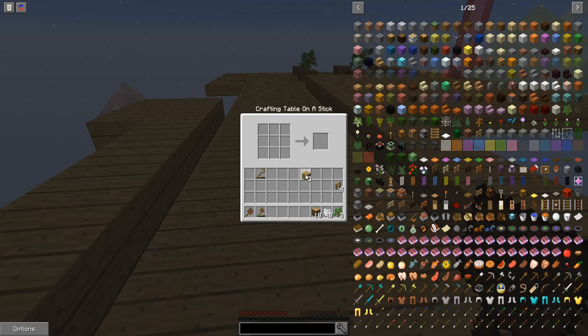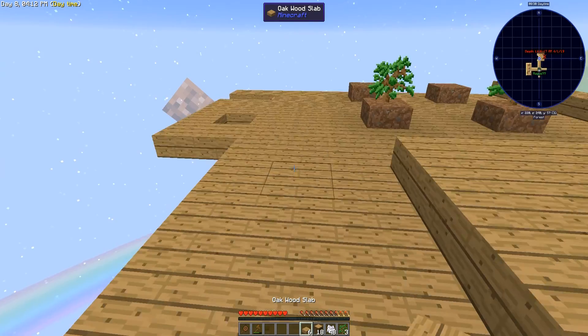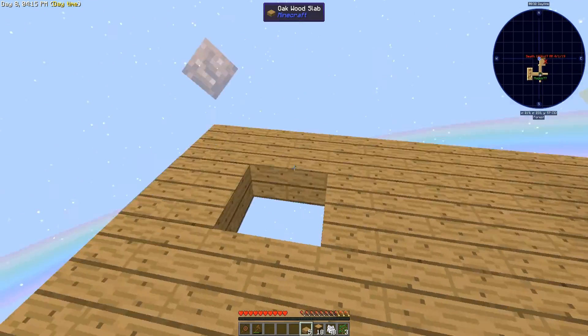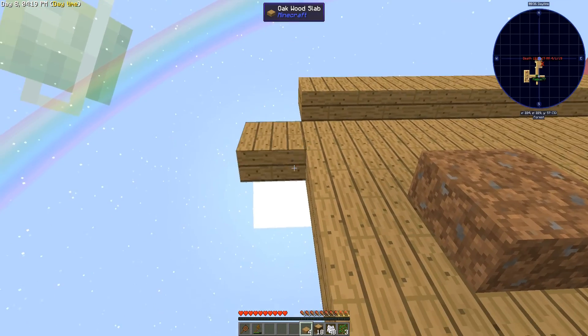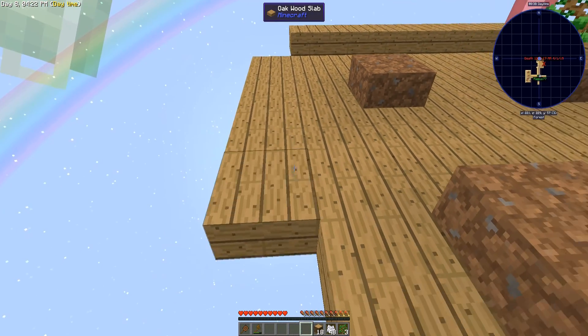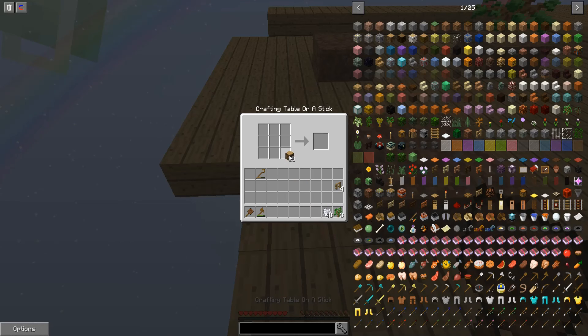I also need dirt of course - already forgot about that. Four dirts. I already used the dirt but I need more dirt of course. Does Magus make place for you? I am - I already have a few spaces, I already have like two trees.